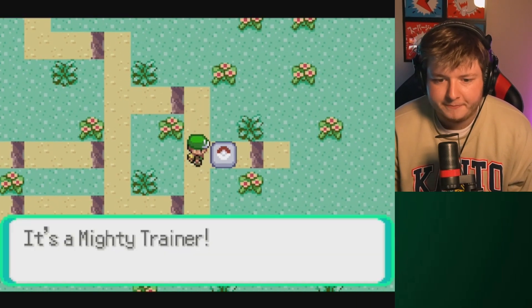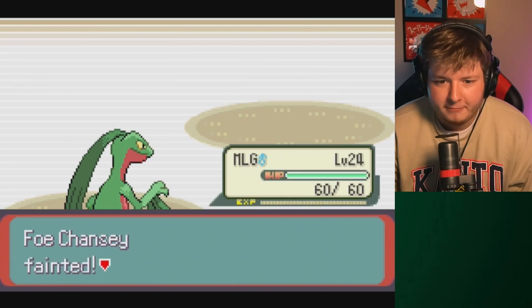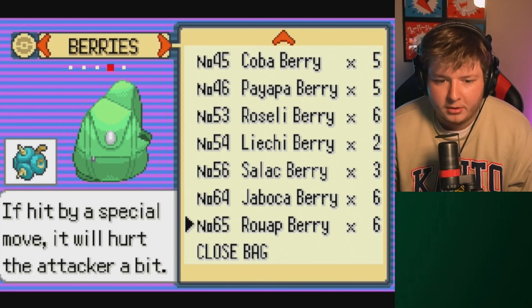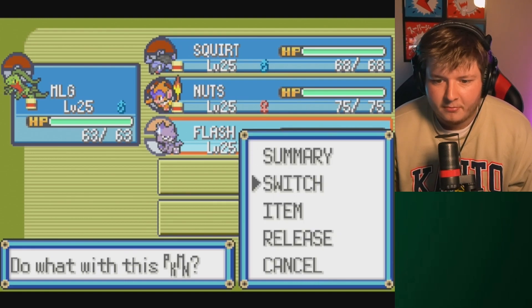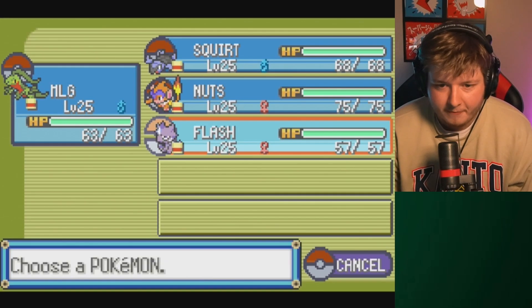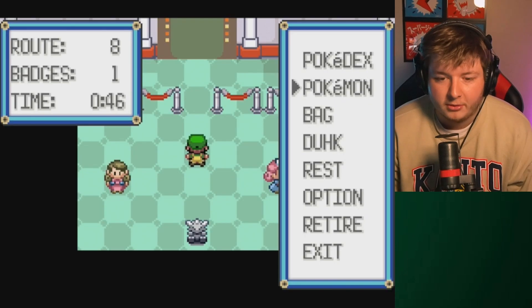Let's get everybody back to max level - bop bop bop, there we go. Wide Guard, no thank you. Okay, now we're at level 25. Let's give you an item. What can we use that's gonna be useful? Fairy, Psychic, Flying - you are weak to Psychic, we might as well give it to you just in case. You're not really gonna be very useful right now, Toxel. Let's do a Rowap Berry, why not. Alright, it's time. Do we think MLG's a good lead here? Honestly let's lead Nuts so we can Stealth Rock turn one, U-turn if we need to.